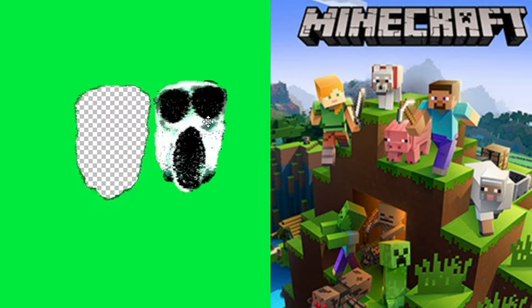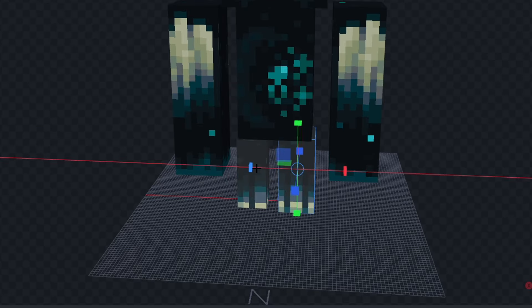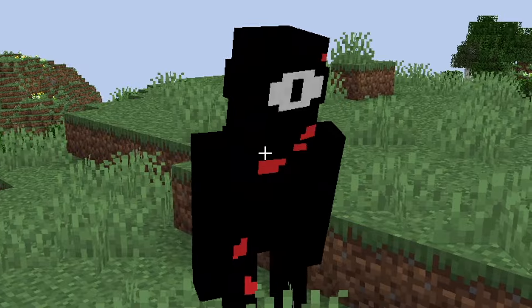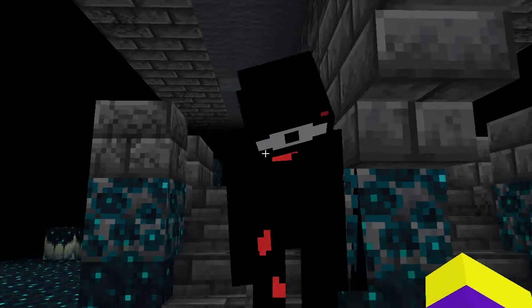Roblox Doors is scary, so I'm adding it to Minecraft to try and make it less scary. First we'll add Seek, and I decided to make Seek out of the Warden. After adding a few details, this is what he looked like in Minecraft. He can even emerge from the ground just like he does in the real game, so that's pretty cool but it's still kinda scary.